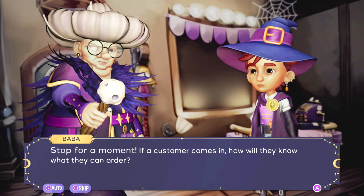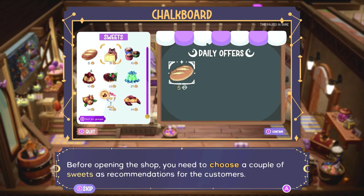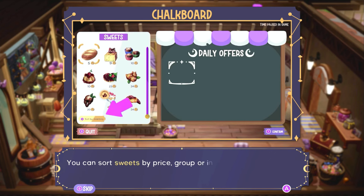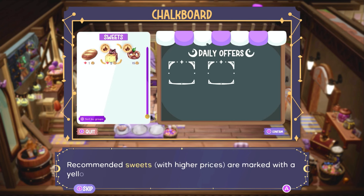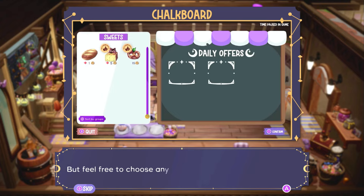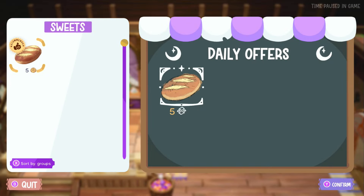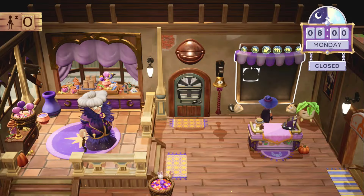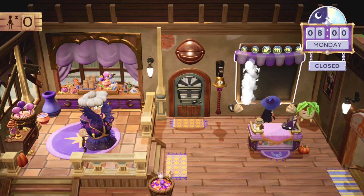'Stop for a moment — if a customer comes in, how will they know what they can order? Before opening the shop you need to choose a couple of sweets as recommendations for the customers. You can sort sweets by price, group, or ingredients by pressing X. Selecting the same sweet several days in a row will make its price drop. Recommended sweets with higher prices are marked with a yellow sticker, but feel free to choose any sweet you want.' Okay — I'll come over here and select bread. I have to confirm that.